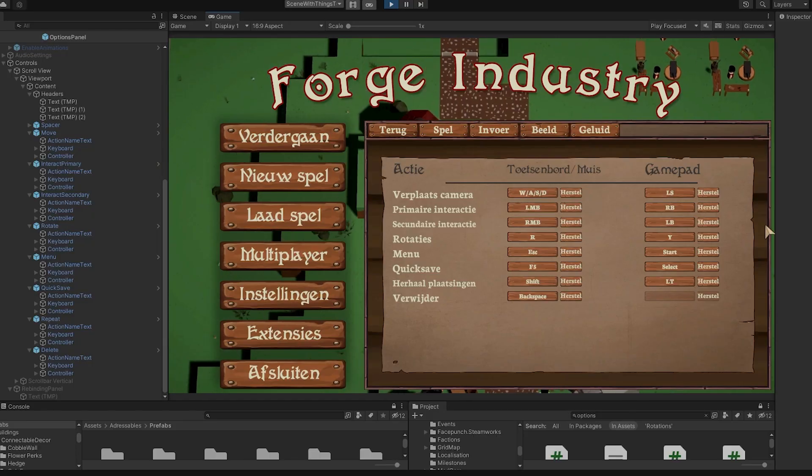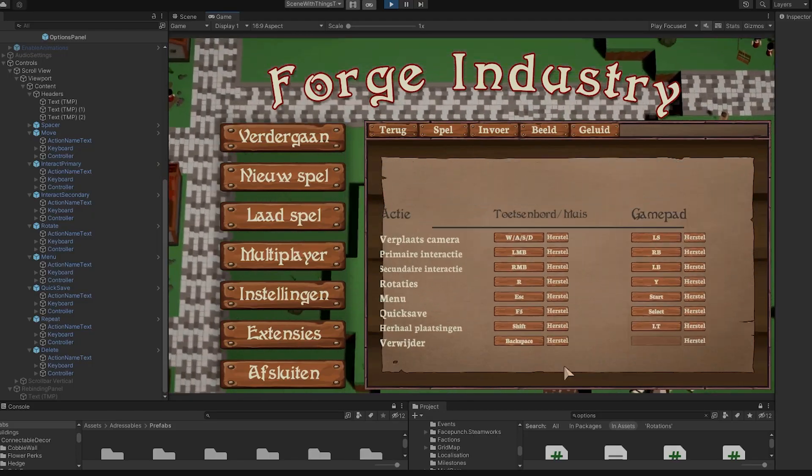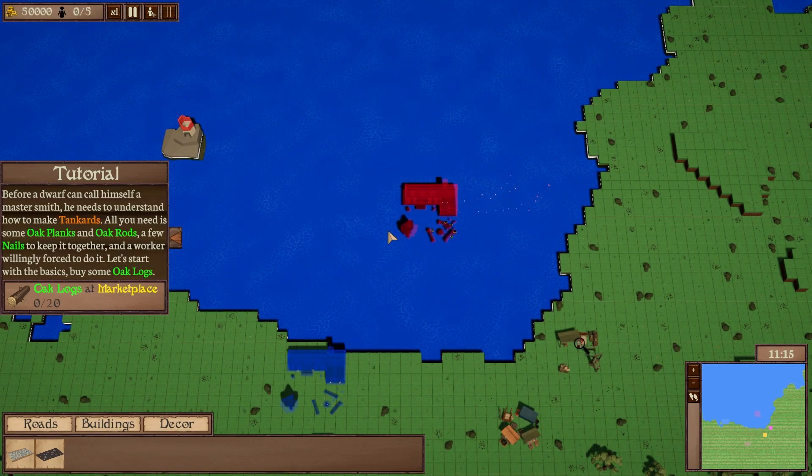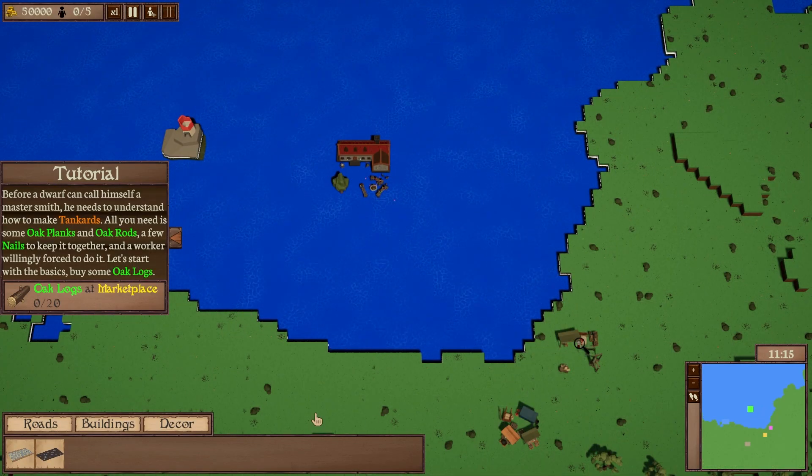One big thing is, as we're approaching the later stages of game development — as you may have noticed, no more big major features are almost being added — we're squashing a lot of bugs. William has been really busy with this. Over the past month we had a lot of bugs; pathfinding was broken again, for example, not taking fences into account so workers would just walk right through them. There are too many bugs to name — about 30 to 40 issues over the past month.